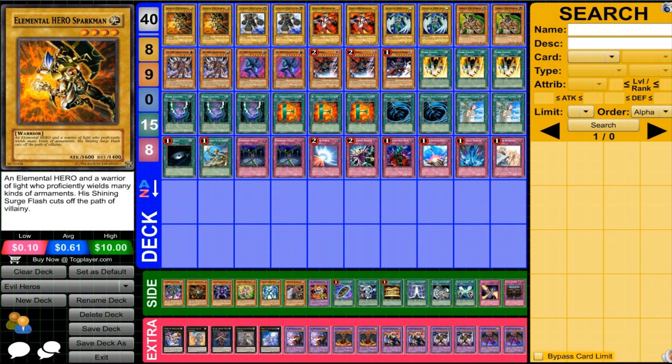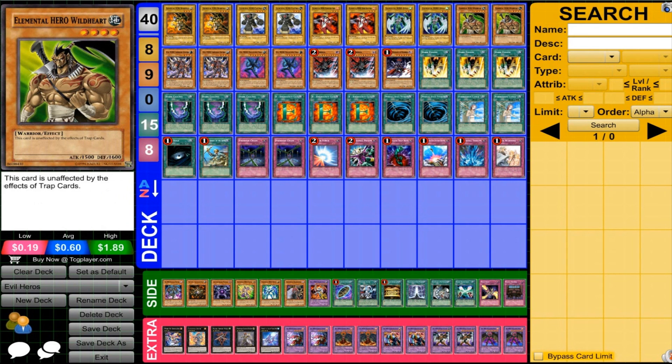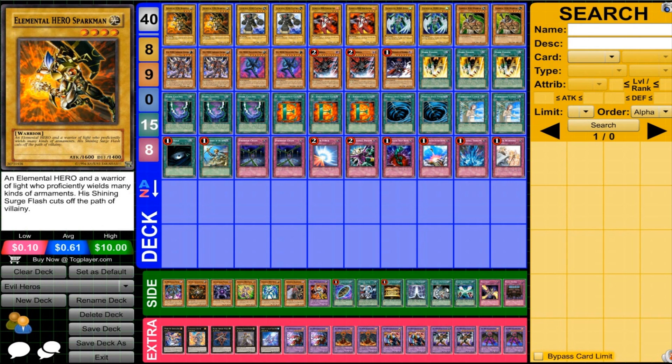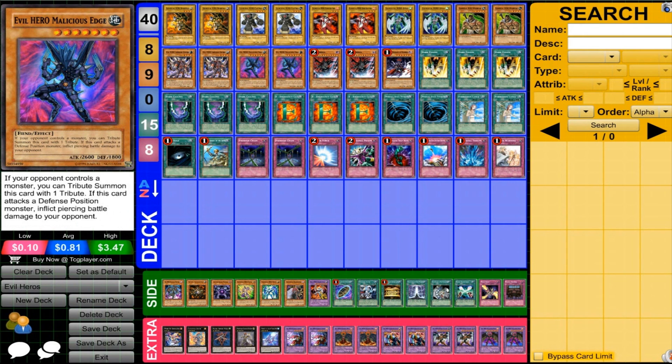First off for this deck, we have two of the core Elemental Heroes: Sparkman, Clayman, Bristinitrix, Avion, and Wildheart, because we'll be reusing them to keep doing the same summons over and over again, which is necessary for how the deck works. And then we have Infernal Gainer, which enables you to power up your Evil Heroes, letting you attack again with them, which is very powerful. The cost isn't that huge — the fact that you lose him, but you still get him back eventually — so it can still be a very powerful card for this deck type.